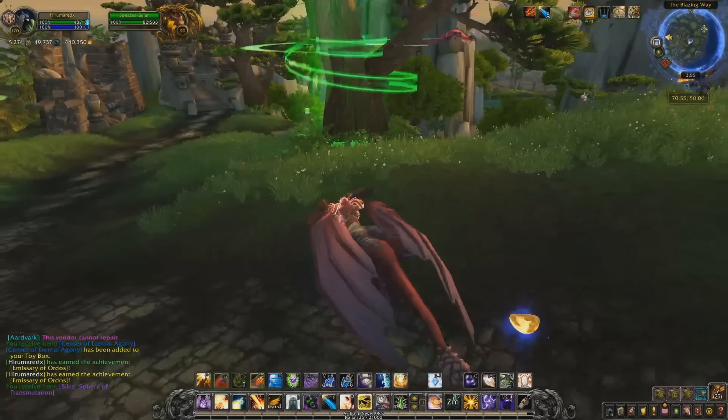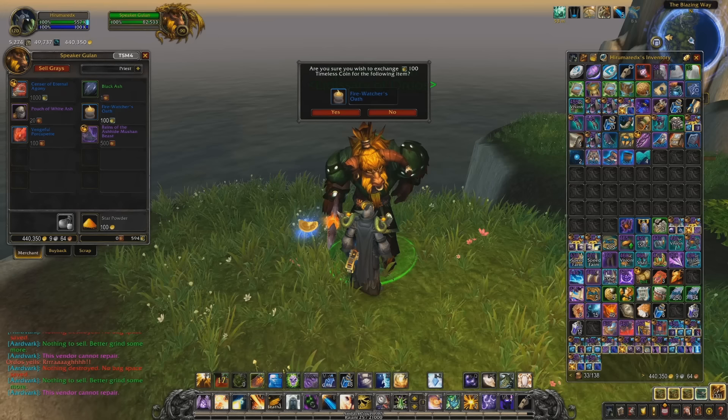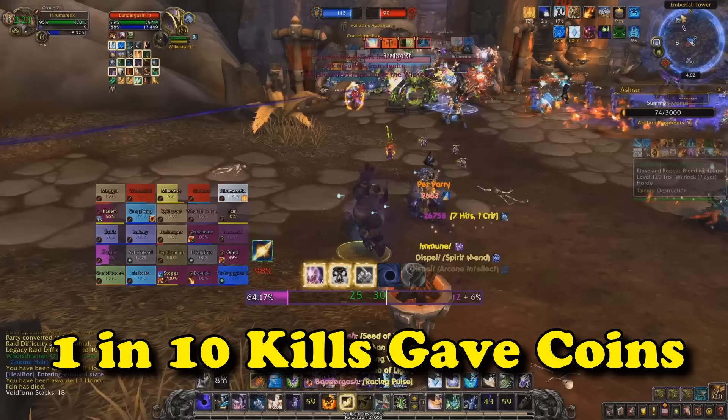The other way to obtain bloody coins — and the much easier way — is with the item the Fire Watcher's Oath. This item allows you to obtain bloody coins from PvP activities outside of the Timeless Isle, although it used to have a much lower drop rate of only a 10% chance per kill to get one coin, and you do have to get the killing blow in order to obtain a bloody coin. So having to farm battlegrounds and get killing blows where only 1 in 10 would actually give you a bloody coin took a very long time.